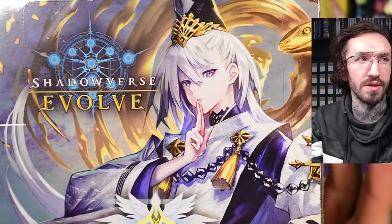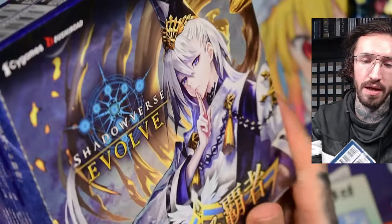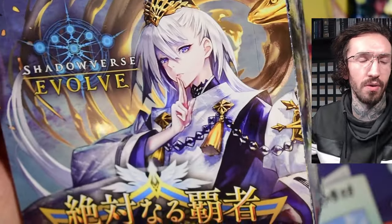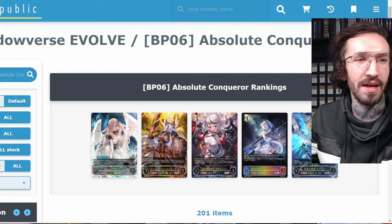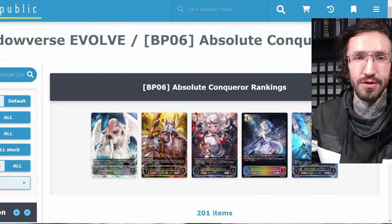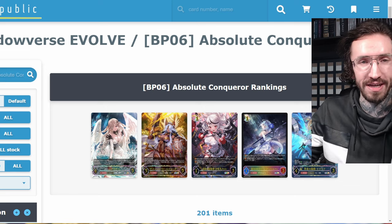Hello and welcome to another Shadowverse Evolve unboxing today with Absolute Conqueror, set number 6. In my last boxes I was pretty lucky — I pulled my first leader card and pulled a UR on stream, very unexpectedly.